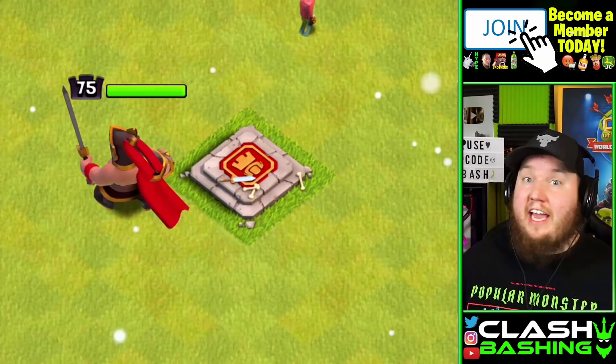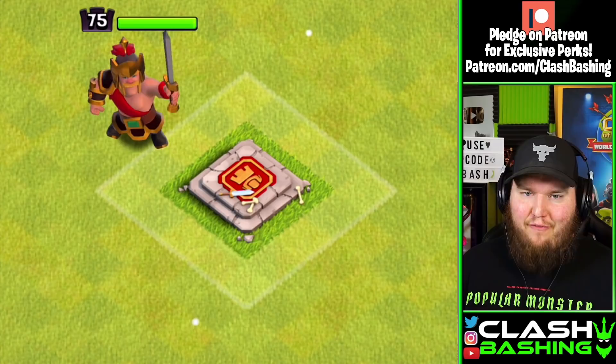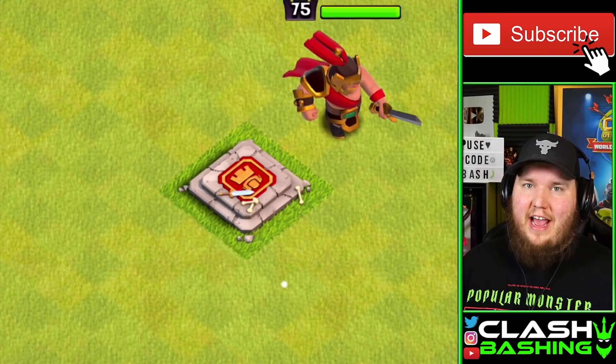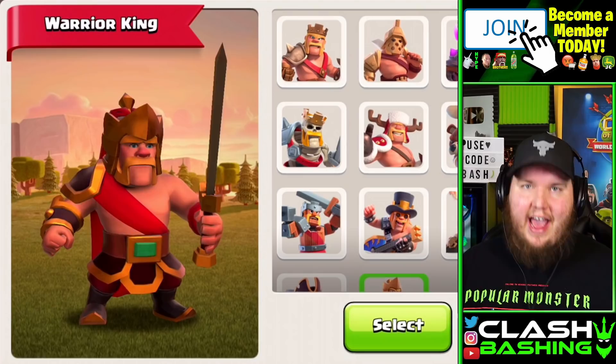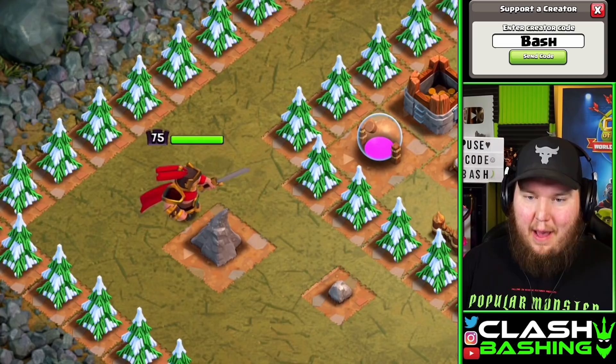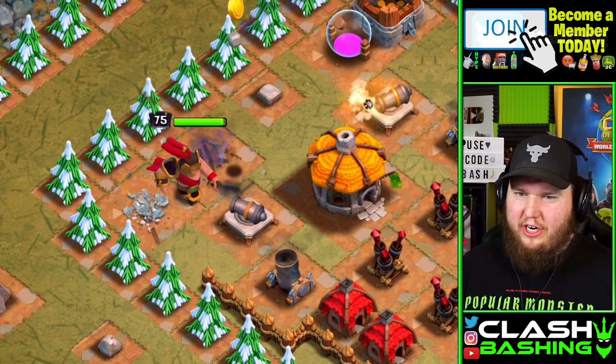While we're getting a Warrior Queen, why not get a Warrior King? Here he is — the brand new Warrior King coming to Clash of Clans. He will be available for purchase in the shop alongside the Warrior Queen. He looks beautiful — I love the way he looks. Let's take a full 3D look at him, and then see him in action so you can get a taste of what he'll look like when fighting.